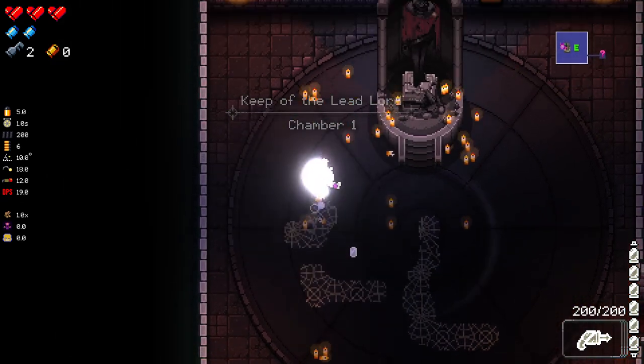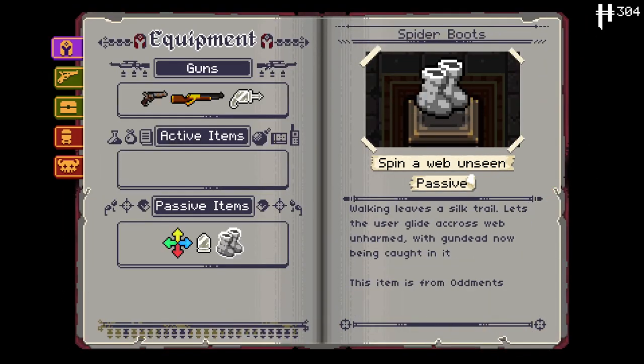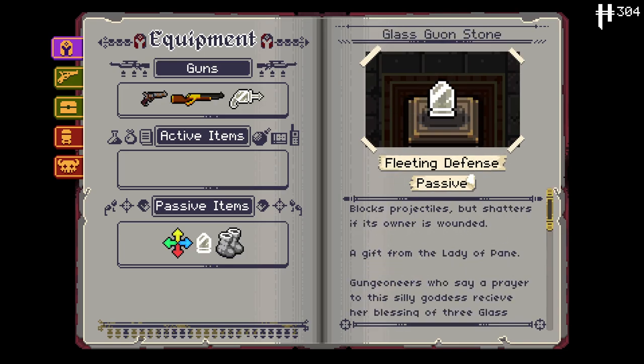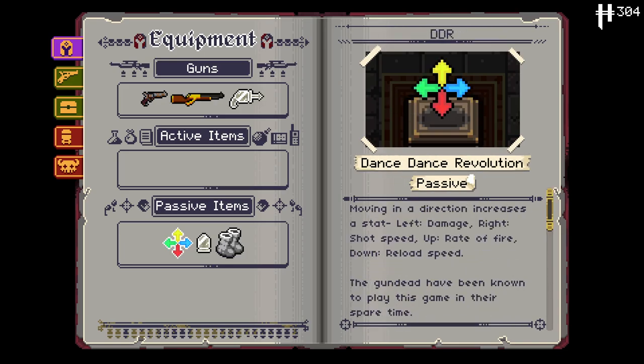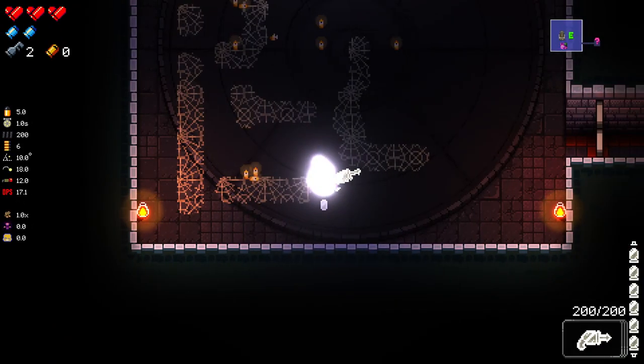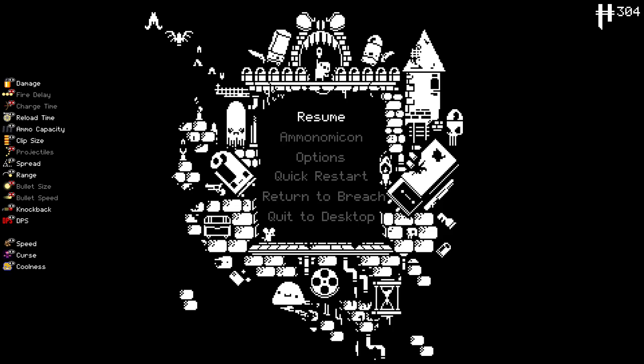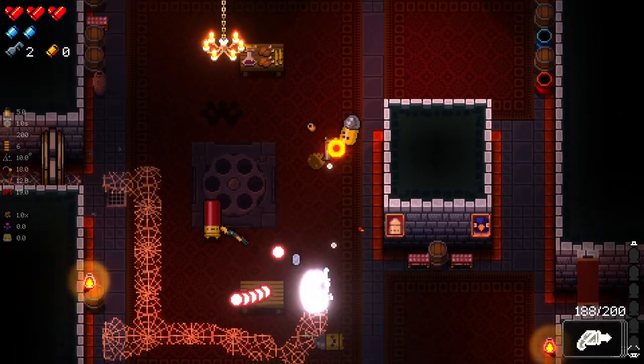The DDR thing — for one, I'm leaving a cobweb trail, which is kind of interesting. We've got spider boots, and this is one of the items from the new pack called Oddments. We've also got the DDR here: moving in a direction increases a stat — left is damage, right is shot speed, up is rate of fire, and down is reload. And then we've got Once More Into the Breach, which increases damage the more Glaster stones are held. We didn't really start with another good weapon, and the glow from DDR is somewhat blinding, but I guess we'll deal with that later.